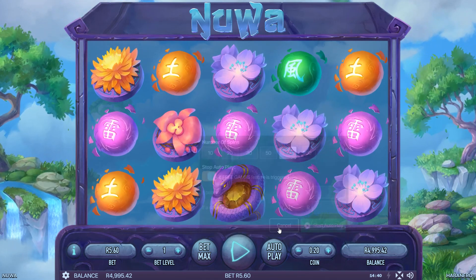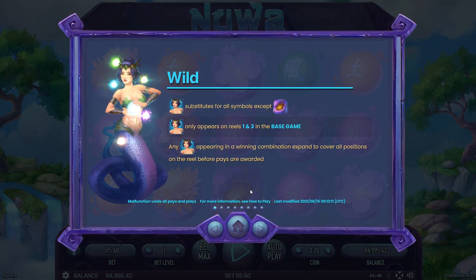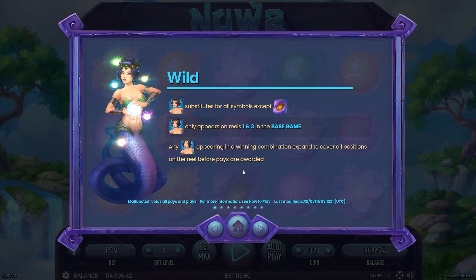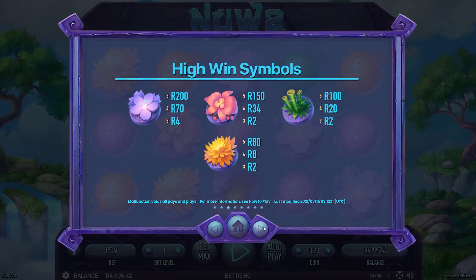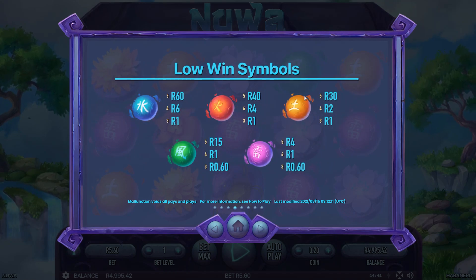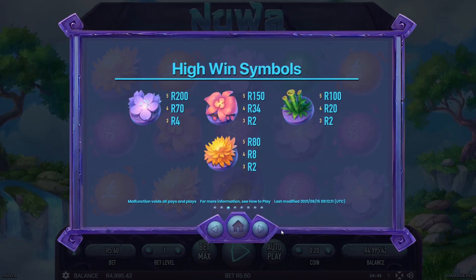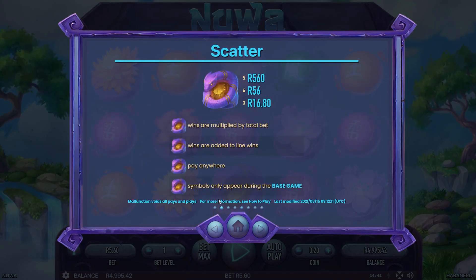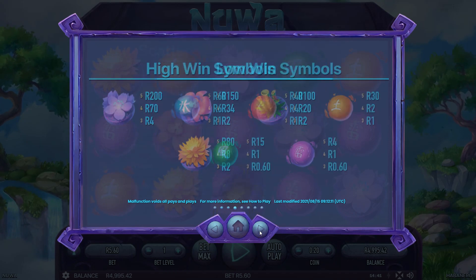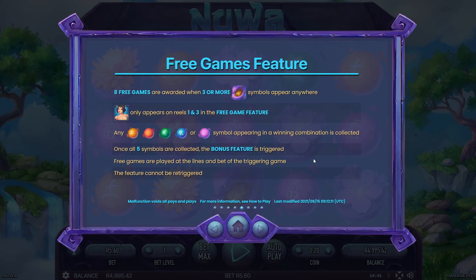Let's have a quick look at some of the pay tables. We're looking for this half lady, half snake wild symbol, and a scatter as well. There are high win symbols and the low win symbols are these kind of elemental balls. Eight free games are awarded when you get the snake with the gem, which is the scatter symbol. So we need three of those if we want to hit a feature.